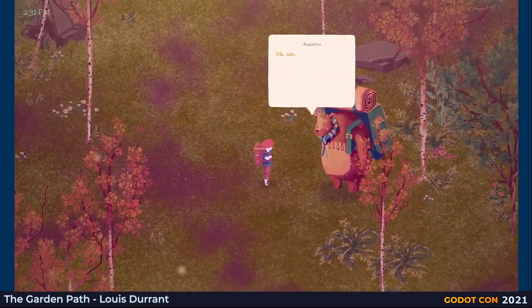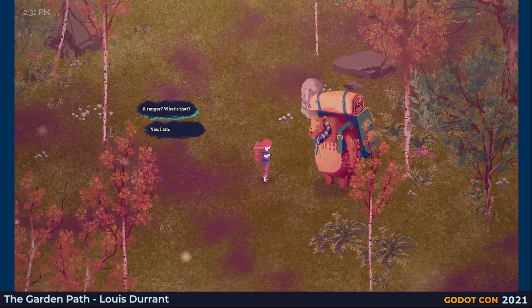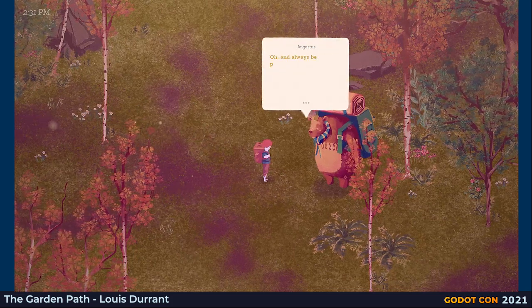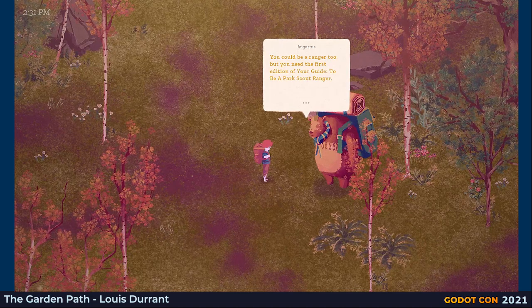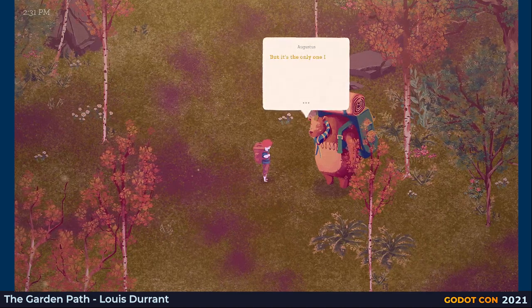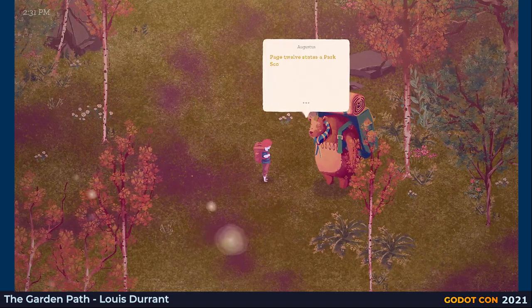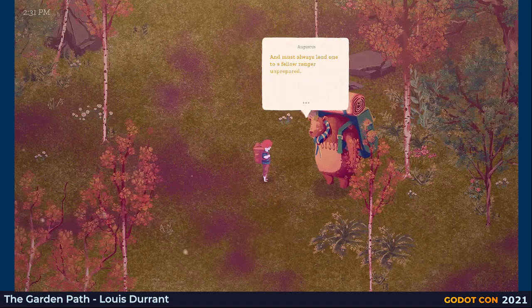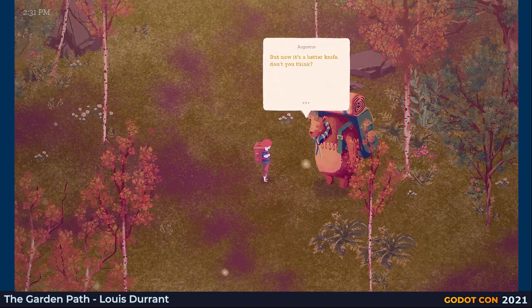Let's talk to our friend down here. This is Augustus. Alas, we're not a ranger. Now he's given us half a pair of succotures, which is generous but not particularly useful. He said he lost the other half, so perhaps we can go and look for them.